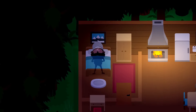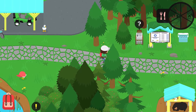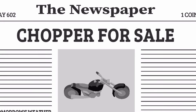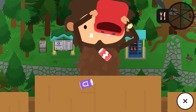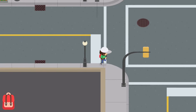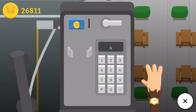Before waiting for new mushrooms, let's go turn in all the ones we have. Let's get something to eat and check the newspaper. Whoa - 'Chopper for sale, not for dweebs, says owner. For details call 483-6895.' Okay, new sidetrack for today - we're actually going to get the motorcycle! Let me eat something and we'll go call that number.